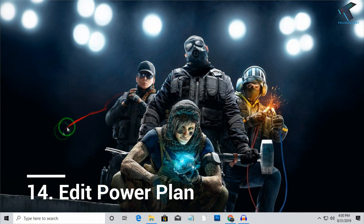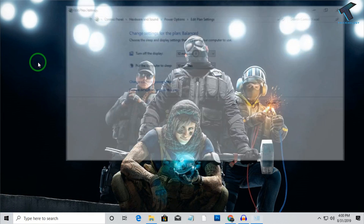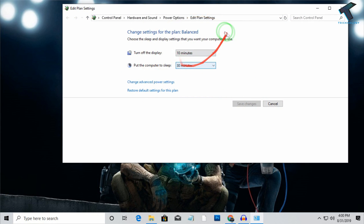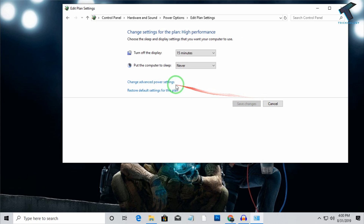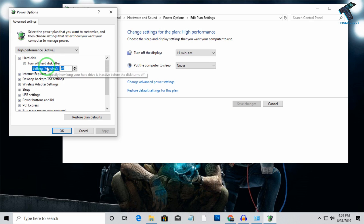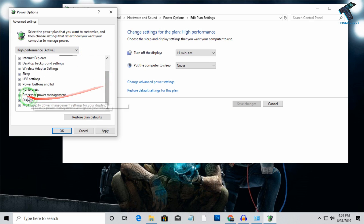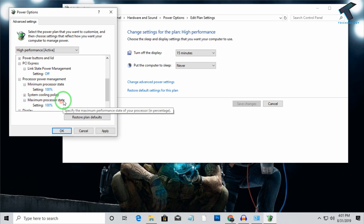The next step is edit your power plan. Go to Start menu and type Edit Power Plan, then click on it. You can also find this through the Control Panel. Select Power Options and choose High Performance. Click Change Plan Settings, then Change Advanced Settings. Expand the HPET option and set it to 0. Scroll down to PCI Express and expand it, then turn that option off. Expand Processor Power Management, and under Minimum and Maximum Processor State, make sure both are set to 100. Click Apply and OK.